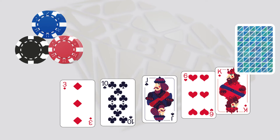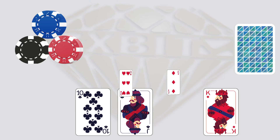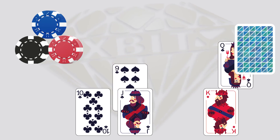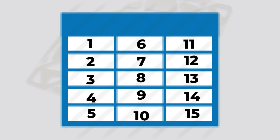Discard any cards that you don't think will be useful — up to all 5 can be discarded. Replacement cards will be sent from the same virtual deck. Winnings are distributed in accordance with the pay table.